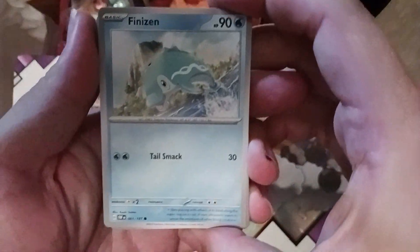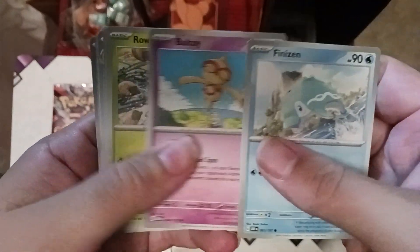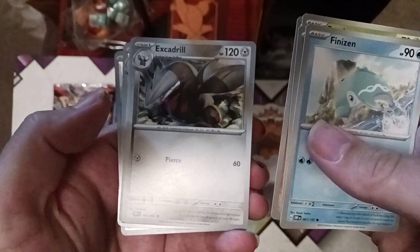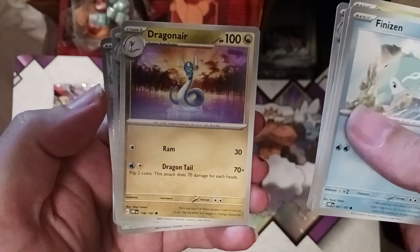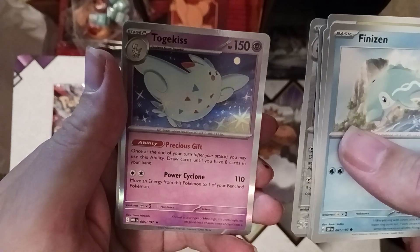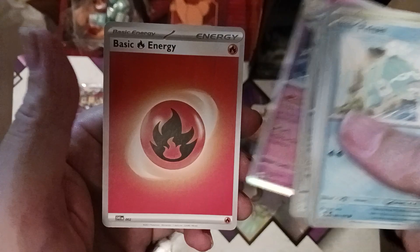Let's see what we got in the Tyranitar pack: Fumazen, Baltoy, Rowlet taking a little dip, Diglett, Excadrill, Pichioto, Dragonair, Bronzong, Audino, and Togekiss. Togekiss has Precious Gift — once at the end of your turn you can draw up to eight cards, so it's a nice hand refresher.